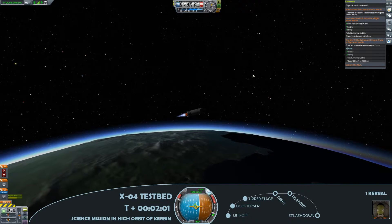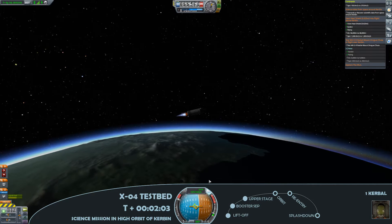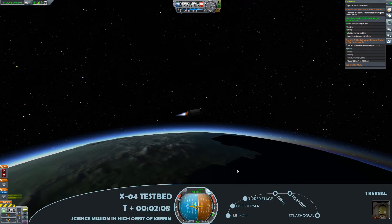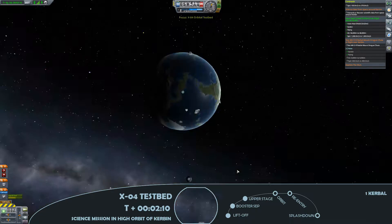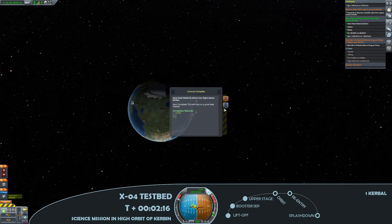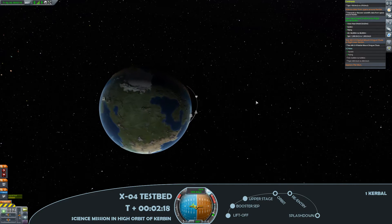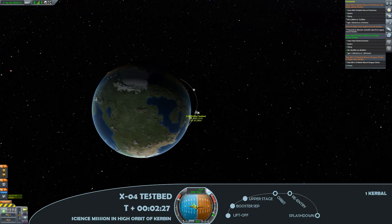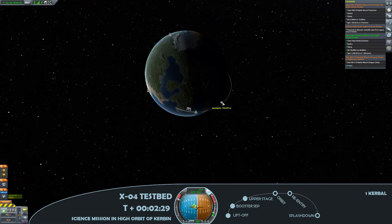Here at 54 kilometres in altitude, just keeping the prograde marker pretty much where I want it in order to keep accelerating towards orbital velocity. I've already completed one mission here by testing the heat shield, which is actually located within the cargo fairing – so it's not the main heat shield that will decelerate the spacecraft through re-entry, just another one I brought along for the contract.